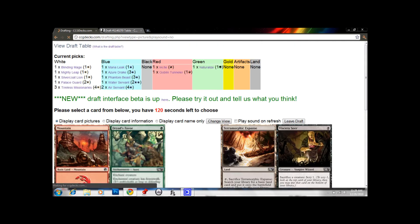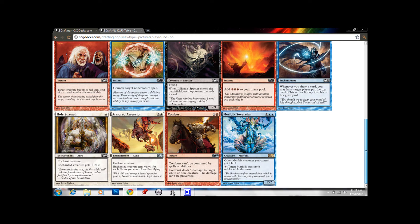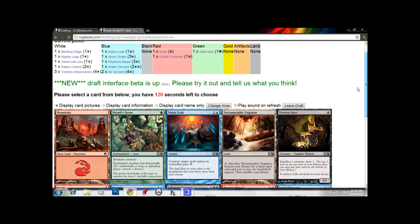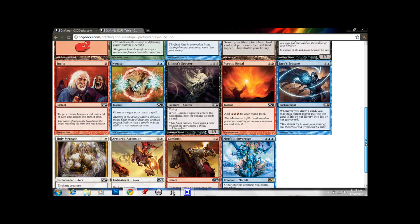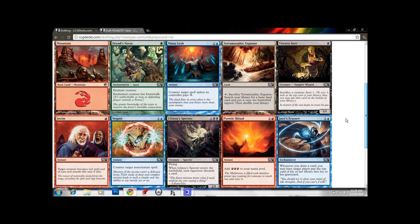There's a Mana Leak. Merfolk Siren is not going to do it. Armored Ascension is interesting. The question is how many Plains are we going to have in this deck? I really only see like 3 or 4 white cards I want to play, but it's really powerful — it just kills people. I think we can miss out on a Mana Leak. I'll take Armored Ascension.